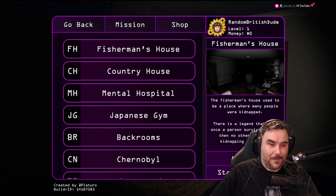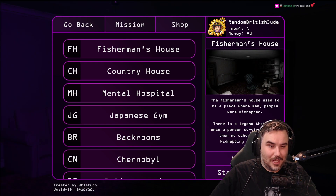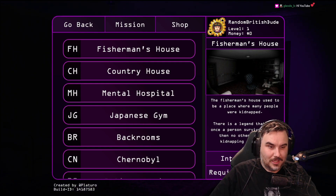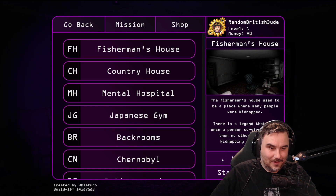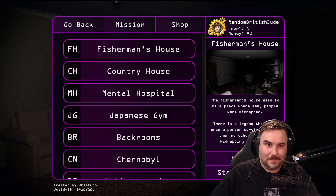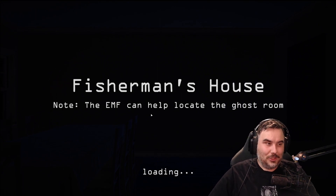The Fisherman's House used to be a place where many people were kidnapped. There's a legend that only once did a person survive. Okay, intermediate requires level two. So you've got to level up to do that. Let's start as amateur. The EMF can help locate the ghost room. Ghost detection system — processing data.